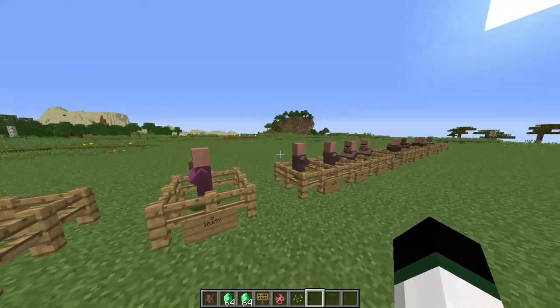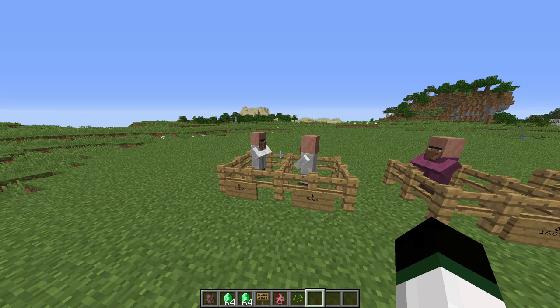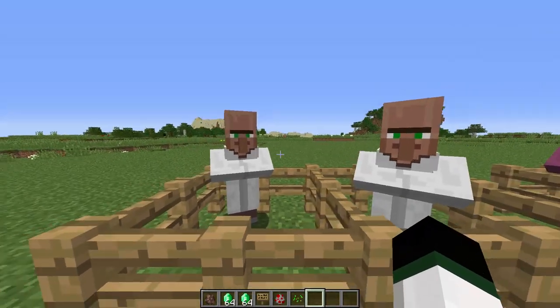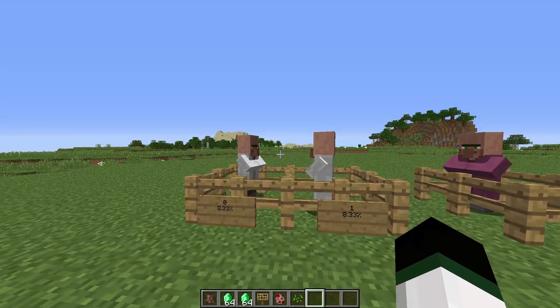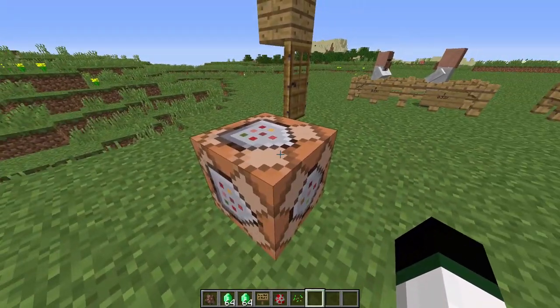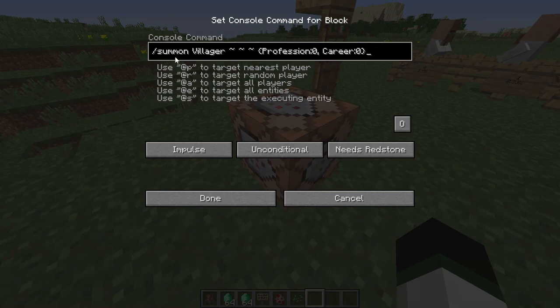There are actually quite a few more different types. Some categories have their own different variations. For example, here we have two villagers that look like librarians, but they're not both librarians. One is a cartographer and one is a librarian. So they have the same profession but a different career, I guess you could say. It's very complicated, but it's kind of easy to understand at the same time. Here I have labeled the different numbers of each profession.